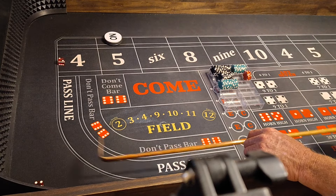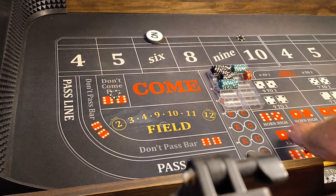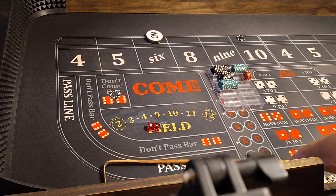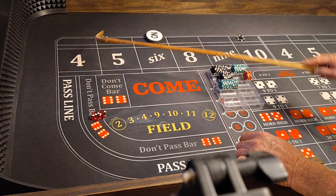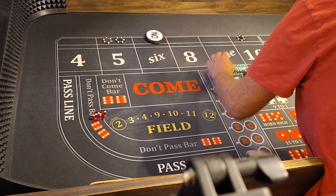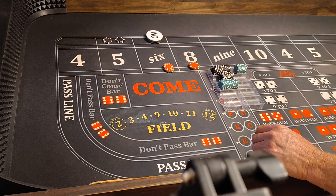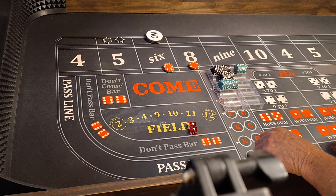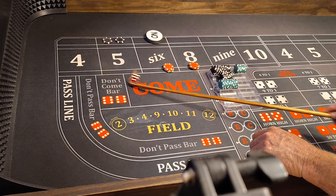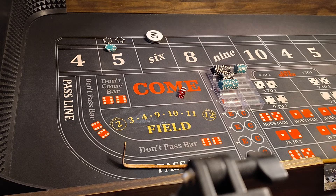6 is the point — we'll lay the 10. Snake eyes — we win on that. The DC goes to the 5, so single odds on the 5 and $60 on the 6 and the 8. Take our lay down. 3-1 is 4, Big Joe is in the building. Snake eyes again. Then 7 comes — that wins $100 on the flat and $65 on the odds.